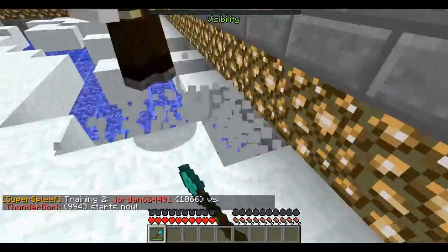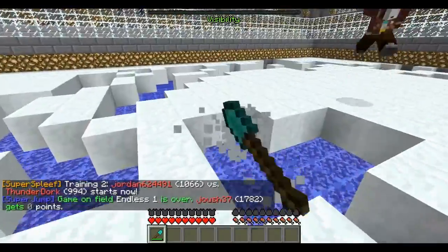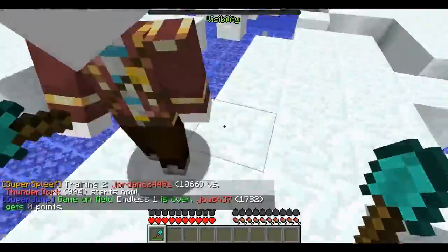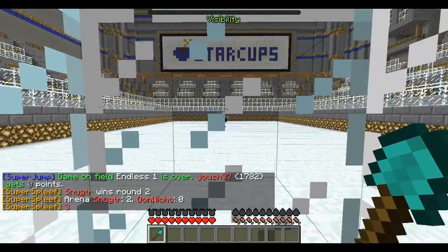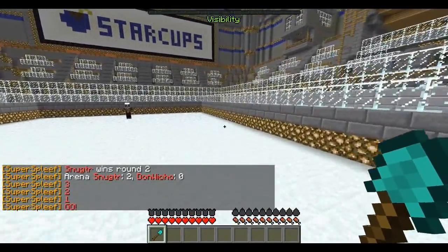You might notice the HUD is kind of weird. There's the poo-looking things on the bottom right, and there's a visibility meter at the top. There's this server called MindZ — it looks really awesome.